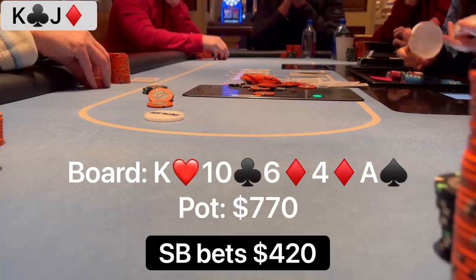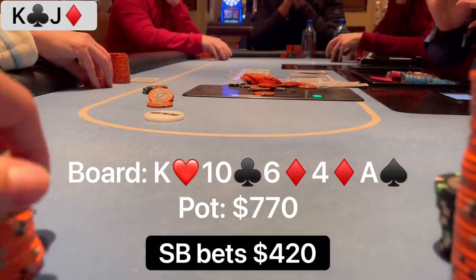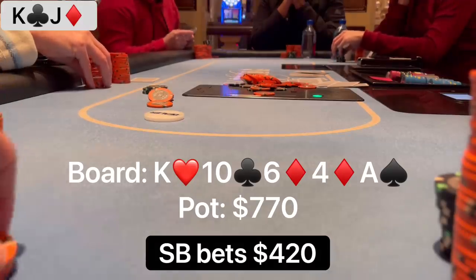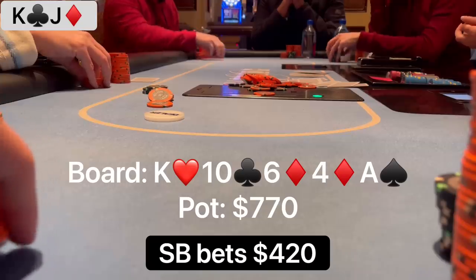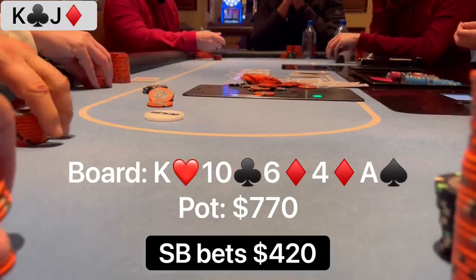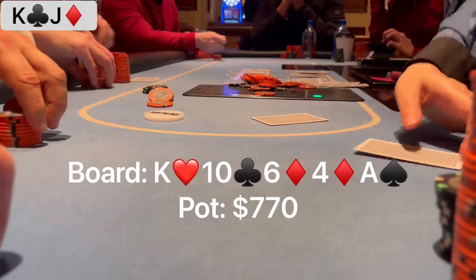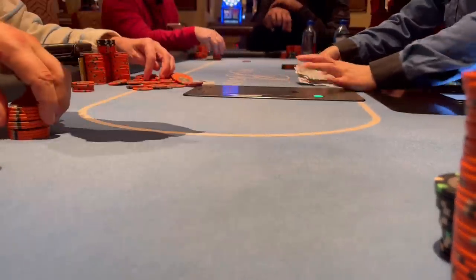What is going on? Isn't this ace river card much better for my range? Wouldn't he check and hope I bet? Does he have two pair, a straight, a set, or one pair? I feel like I'm never good here, so I rule out hero-calling. My options are folding or turning my hand into a bluff and going all in. I do have a jack, blocking queen-jack for a straight. I think two pair is very possible, and jamming over his $420 bet could look extremely strong. But his stack is only around $600-$700 — is he ever folding two pair for that? I eventually fold, and my opponent was nice enough to show me his cards: queen-jack for the nuts. I guess I dodged a bullet there.